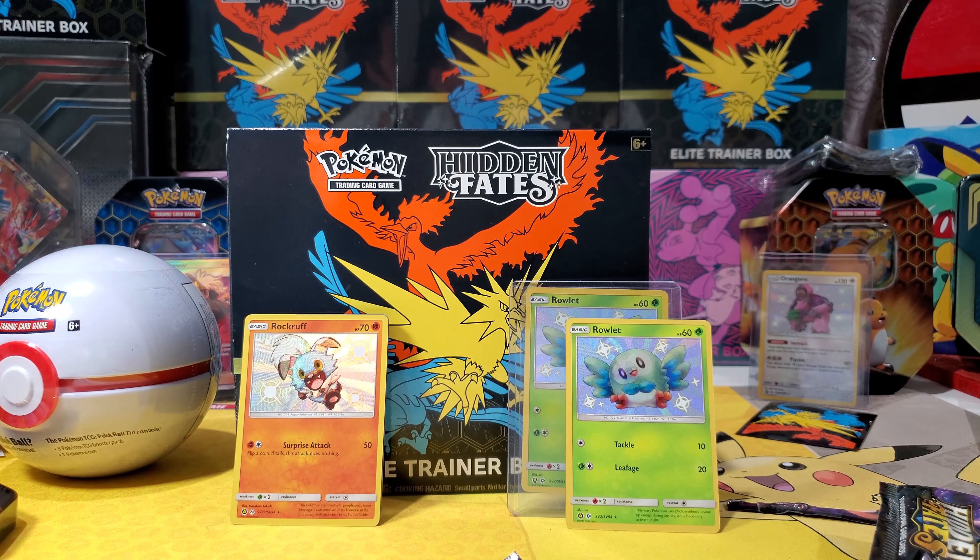All right, so the card comments include: Recycle Energy, Swadloon, Archen, Snover. Let's see what you can get out of these blister packs. We got a reverse Axew and a Steelix non-holo. Next one, we got a little Alolan Marowak — and Alolan Raichu! Look at that Raichu, be careful with that one. And a reverse Magnemite and a Electrode GX!